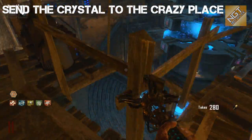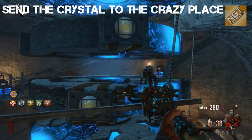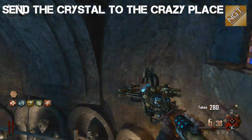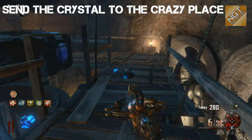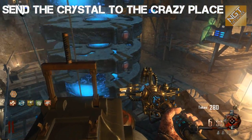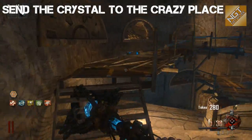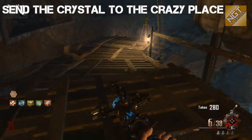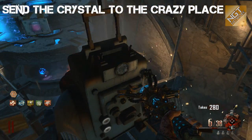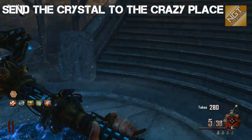Now there's a round crystal at the bottom of the dig site and four discs. You have to align them so that the blue crystallized part of each disc is sitting in sequence above that round blue crystal. Use the switches on the platforms to rotate them into the correct position. There are yellow, orange, red, and blue indicators on each disc — all four have to be blue. Then go down to the bottom of the dig site and fire your ice staff at the round crystal, which sends it to the Crazy Place.